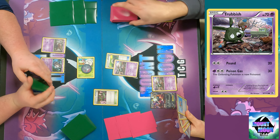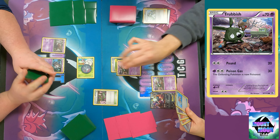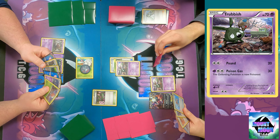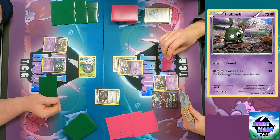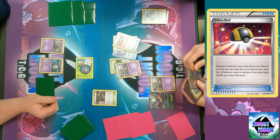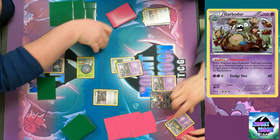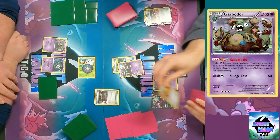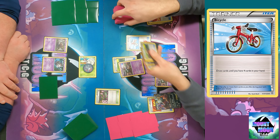Another Trubbish - looks like a couple Ultra Balls, another laser, a switch. A Muscle Band would be helpful. It does 20 damage. You got rid of a laser and grabbed a Garbodor for next turn because I'm afraid you're going to item lock right away. You do have the Ascension Trubbish. The deck doesn't play psychic energy, and then Bicycle - drop cards until you have four in hand.